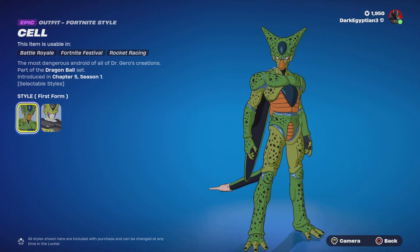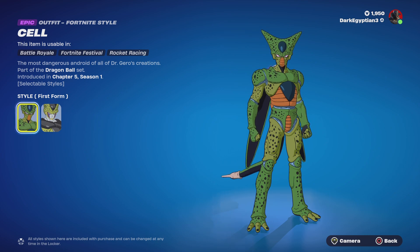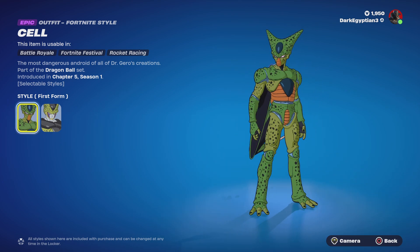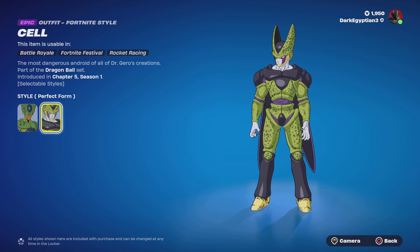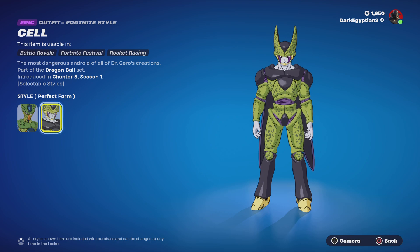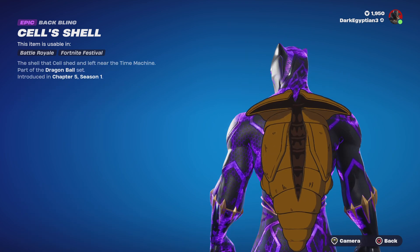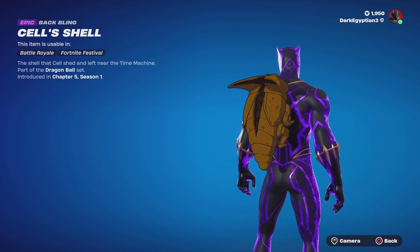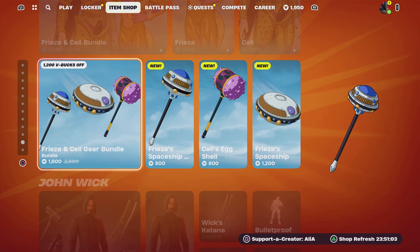Moving on to Cell — he only has two forms which I feel a bit funny about, I think they should give him all his forms, but we'll take what we can get. Cell is the most dangerous android of all Dr. Gero's creations. We have the default Cell and the alternate Perfect Form Cell. A slight nitpick — I'd want a reactive style with electric or lightning effects around him for a powered-up Perfect Cell, but that's a small nitpick. For Cell's back bling, we have Cell's Shell — what Cell hatched out of, the shell he shed and left at the time machine.